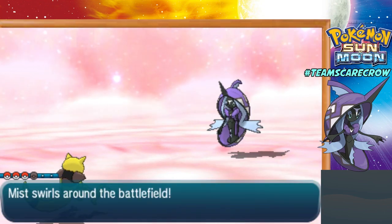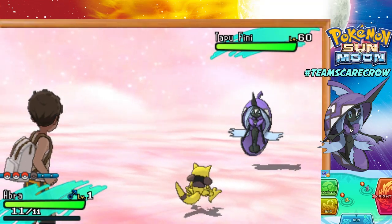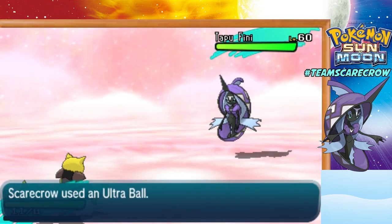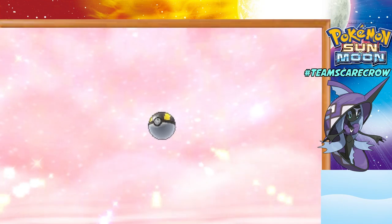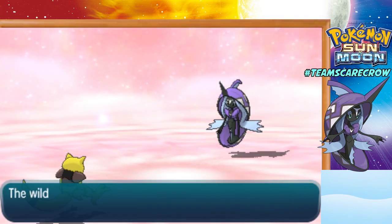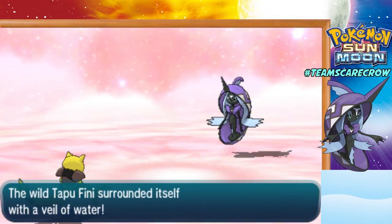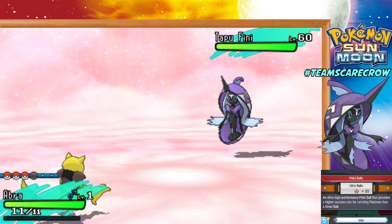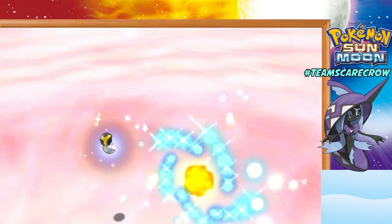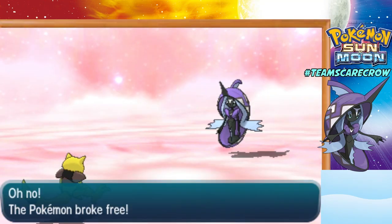It's going to summon the Misty Terrain, which cuts the damage of Dragon moves in half. We're just going to throw an Ultra Ball here, because Abra is going to die anyway - might as well try. We caught Tapu Lele in one ball but looks like that's not going to be the case here. It used Aqua Ring. Maybe I read its moveset wrong. Let's throw another Ultra Ball. I was incorrect - it does not know Mist, but it does know Aqua Ring. It knows Hydro Pump, Aqua Ring, Muddy Water, and Nature's Madness.